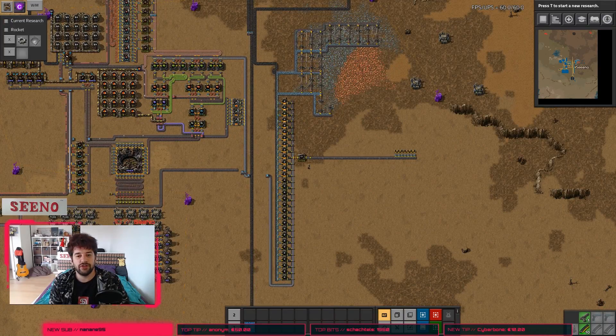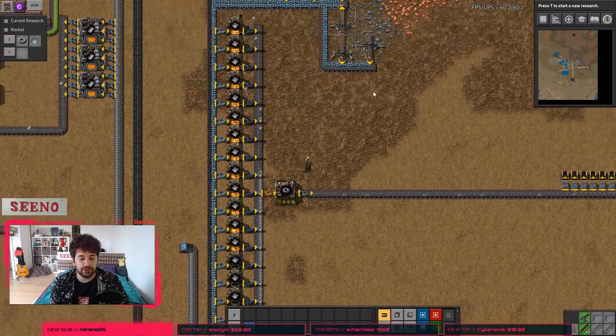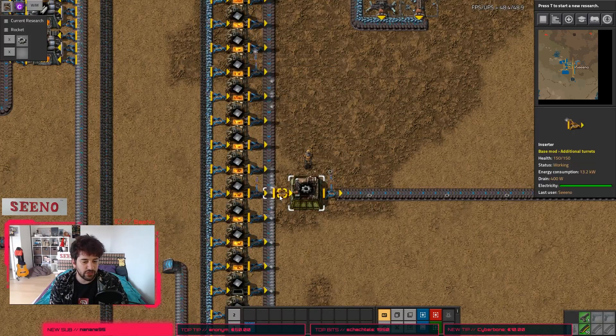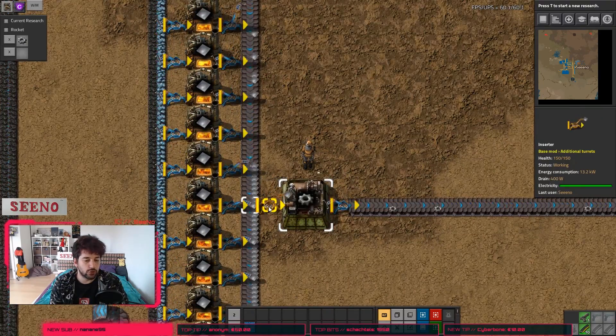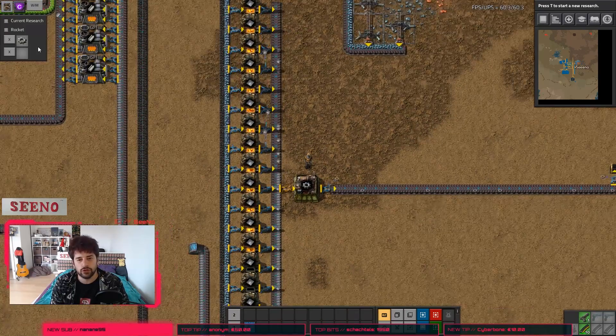Now you know the basic functionality of this mod, but there are two things I want to point out. The first one is when you get icons like here that are flashing — shown in one second and gone in the next. It could be because you have a machine that is producing and consuming the ingredients faster than the inserter can insert them. You can see the iron plates get flagged every second just because I've used a wrong inserter for our setup. So if you have flashing icons, go double check that your inserters are working fast enough.